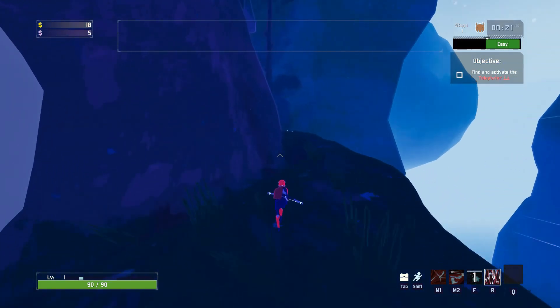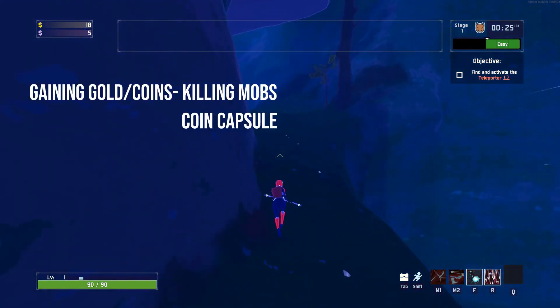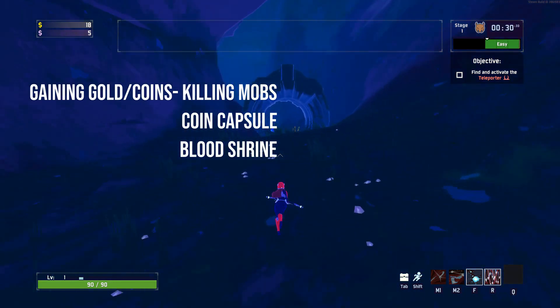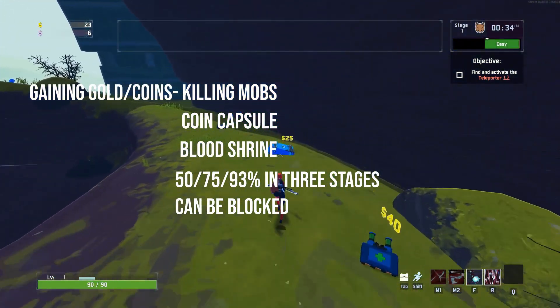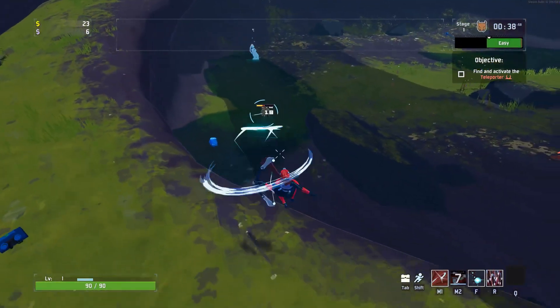Gold is obtained by killing mobs and looting small calling capsules found across the map. You can also offer blood to a blood shrine, which has three stages at 50%, 75%, and 93% of the player's health. However, the damage can be blocked if using teddy bears.